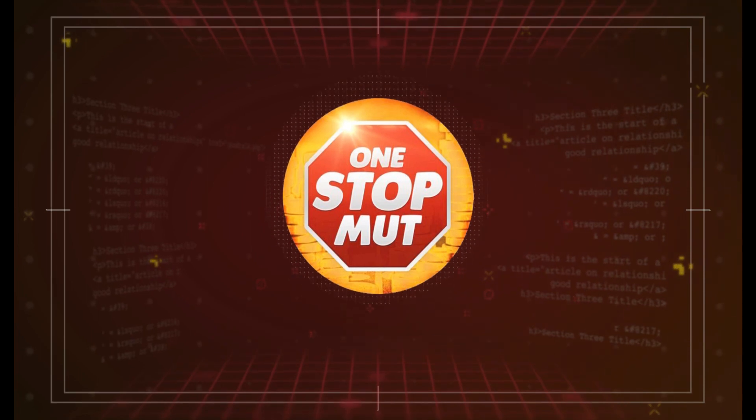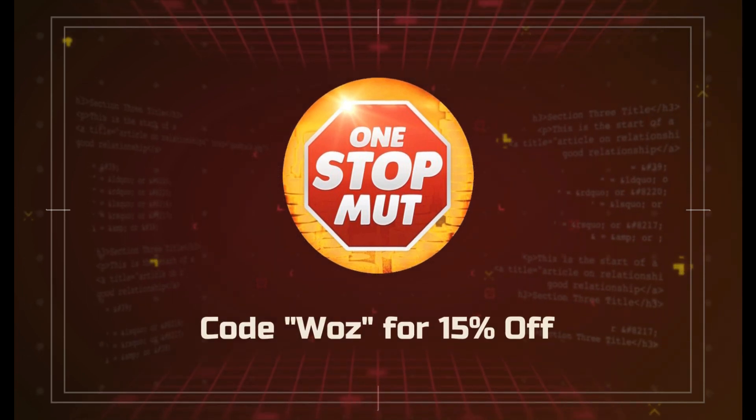For the cheapest Madden coins available, check out my sponsor One Stop Mutt to start building that God Squad you've always wanted today. Use code WAZ to get 15% off your order.